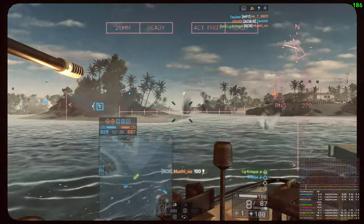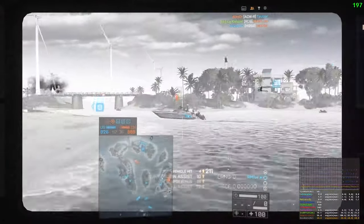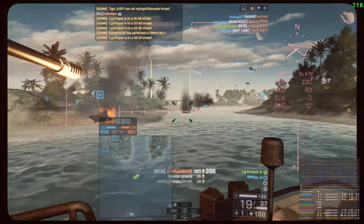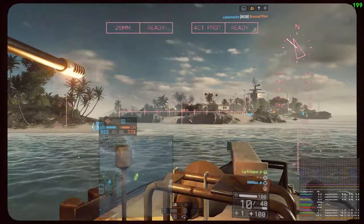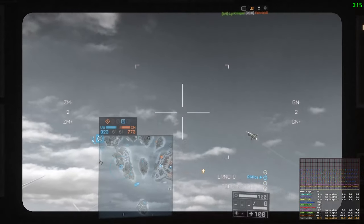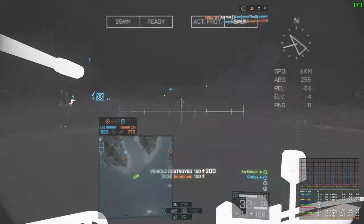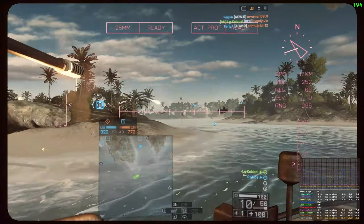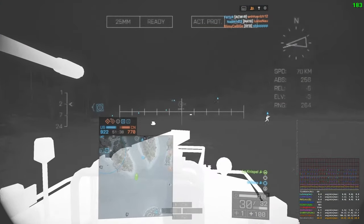So — how to stay alive in the attack boat. The best way is to keep your distance from the enemy, like you would with a little bird, a jet, or the attack chopper. You want some distance so you can actually dodge incoming rockets. It's a different story with lock-on missiles — with those you want to use cover correctly, a bit like a tank trying to avoid lock-ons using the map's cover as best as possible.